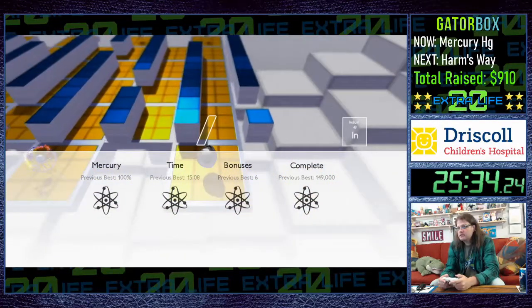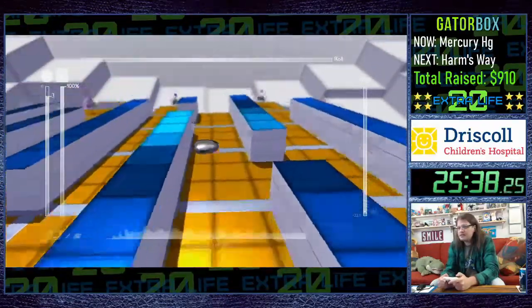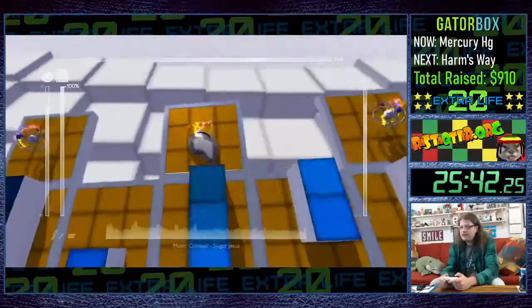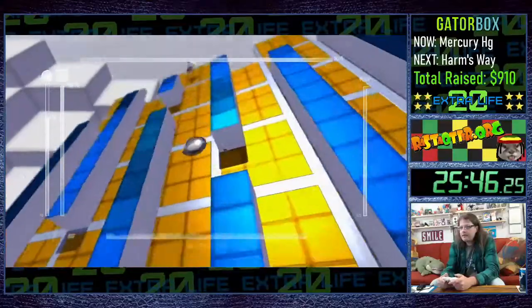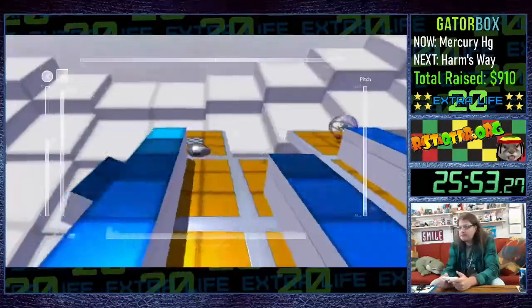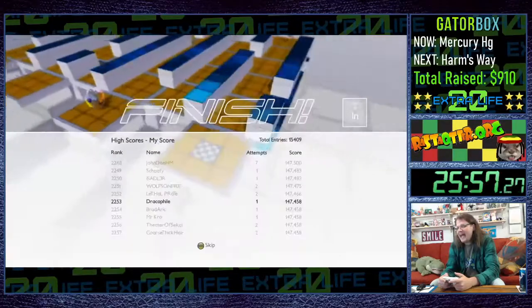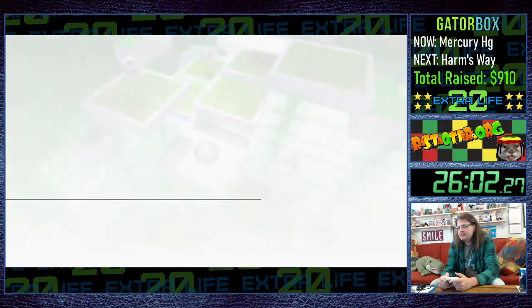This is Indium. This one actually has some sequence skips if you're fast enough on the draw. A lot of the difficulty comes with trying to grab all of the atoms — sometimes just beating the stage is really simple. And that's group three down; we're up to group four.